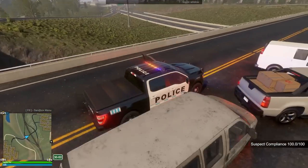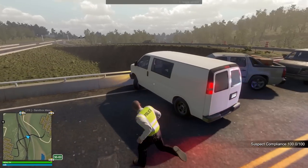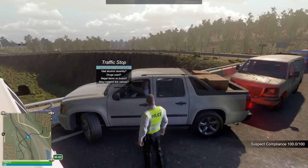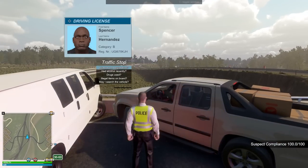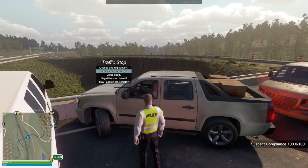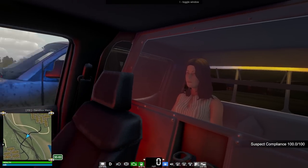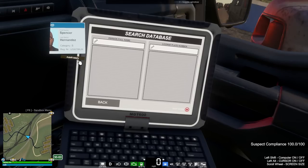We got a suspect in the back. Let's just go ahead and make contact and see what we've got going on. I'm gonna tell this person they're not moving — and they definitely aren't moving. I don't know if this is a traffic incident or what. There's a good chance the AI just spawned on top of each other. Let's go get license and registration. We got a Spencer Hernandez. We should probably ask him about alcohol. It seems like you have more questions now.